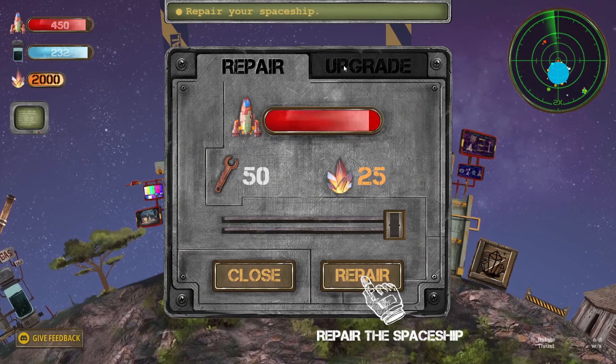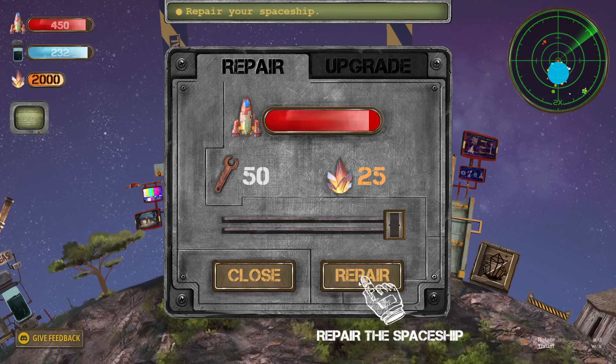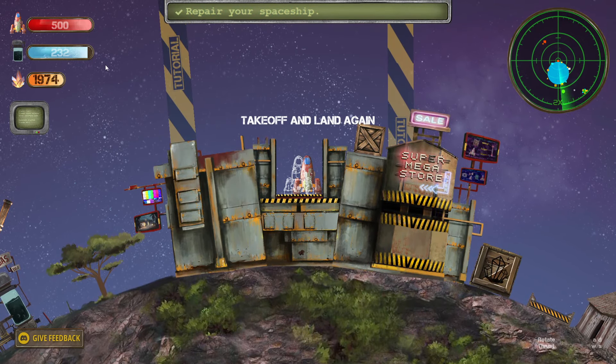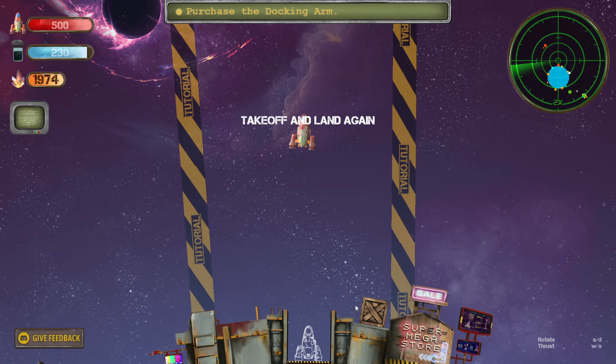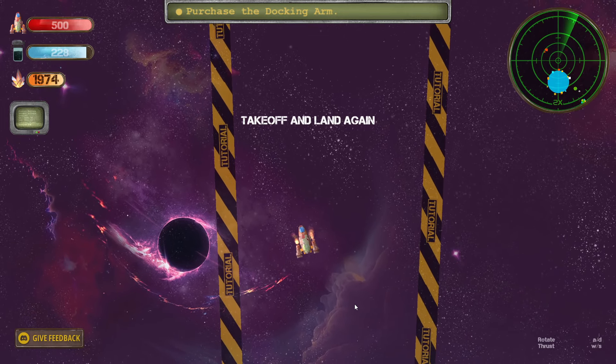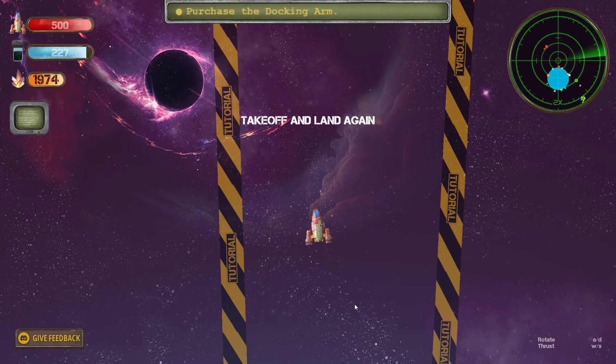So we can repair it. Upgrade's still locked out, so we have to repair it. And there we go — we've used crystals and stuff. Take off and land again. We have to purchase the docking arm. Oh no, backwards thrusting. Now level it out a little bit.